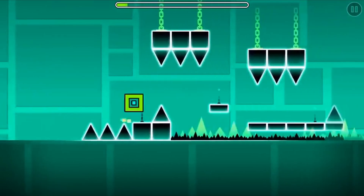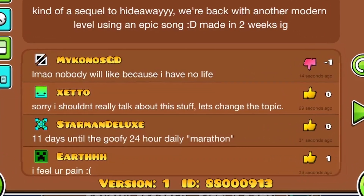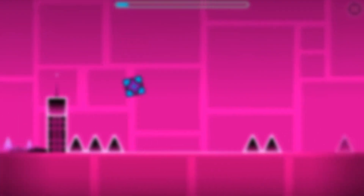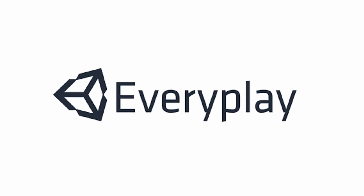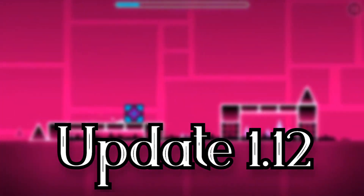Firstly, a new level called Time Machine was added, which had the Mirror Portal, and now you can comment on other users' levels. More unlockable colors, icons, bug fixing, and improvements. Later on, Update 1.11 added Everplay, where you can share replays with your friends. We also had Update 1.12, which added more bug fixes.